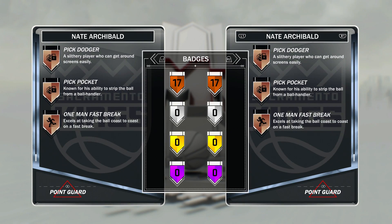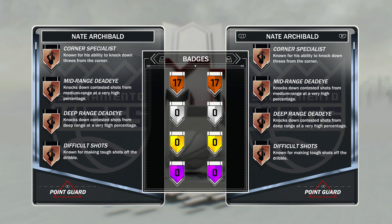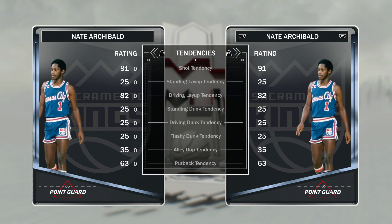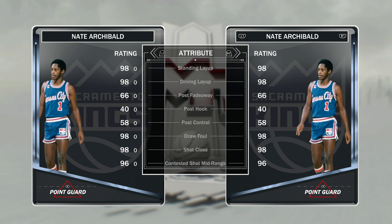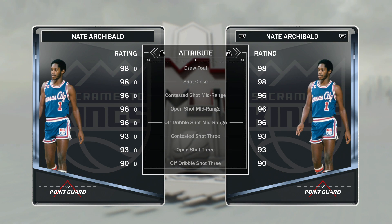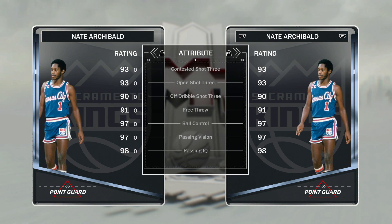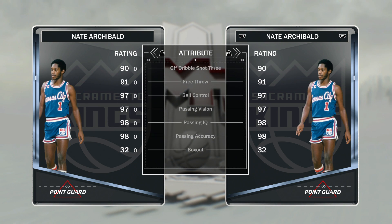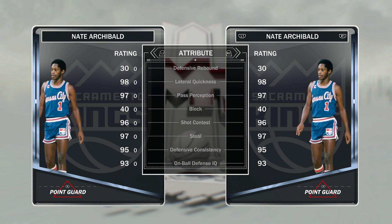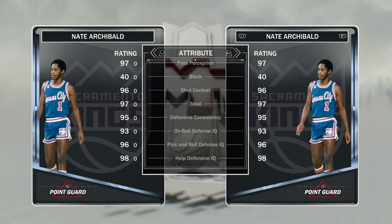He comes with 17 bronze badges. I wish they were gold, but 17 bronze isn't the worst. Look at his tendencies — he has a driving intensity of 25, which is a little weird because he dunks an awful lot for some reason even though his ratings are low. 98 driving layup, open shot mid 96, contest shot mid 96, open shot 3 at 93, free throw 91, 97 ball control, 98 passing IQ — really good. Lateral quickness 98, on-ball defensive IQ 93, so he's just going to lock people down.